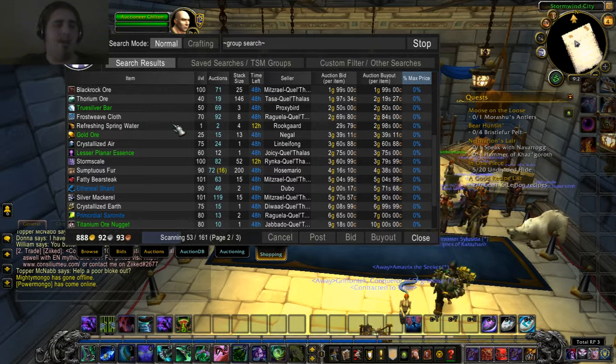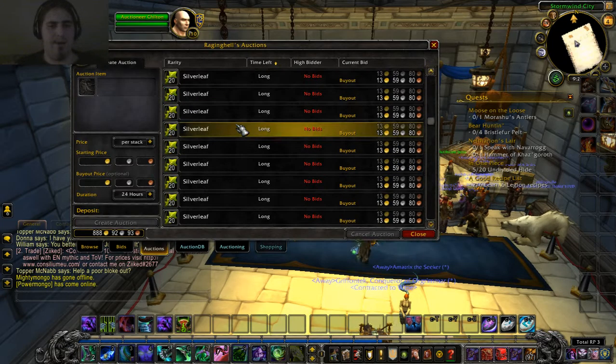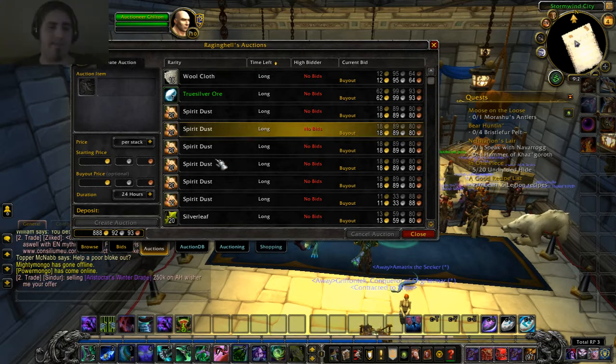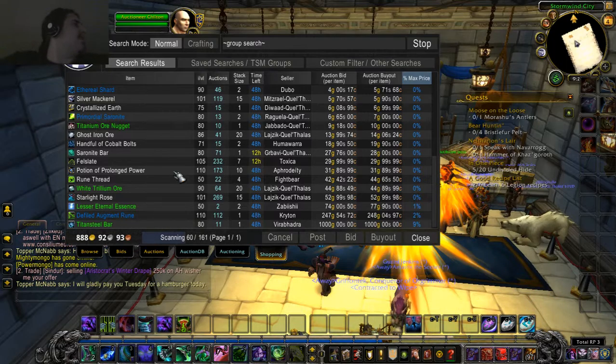I will not buy the fell slates — I might make a profit on fell slates, but the problem is it's too close a margin, I can maybe make a few silver out of them. Essentially, if you want to make gold fast and quick, the easy gold like light leather — I had one auction, it's not in my auctions anymore, so that means it's sold. Gold is coming in fast.